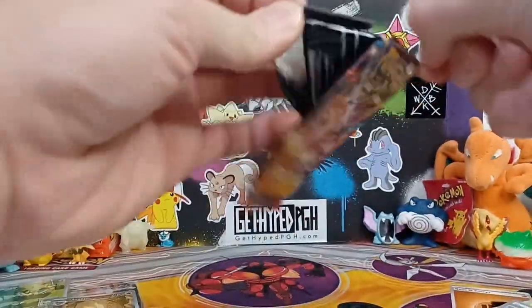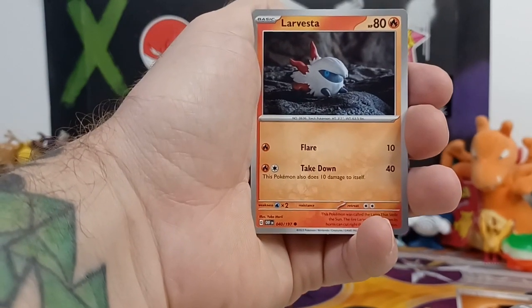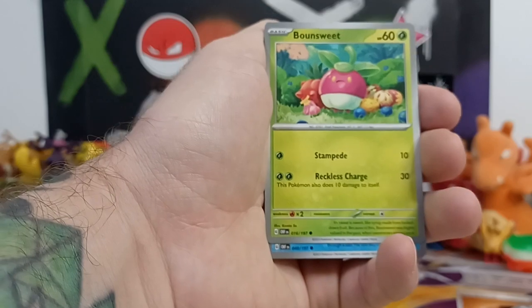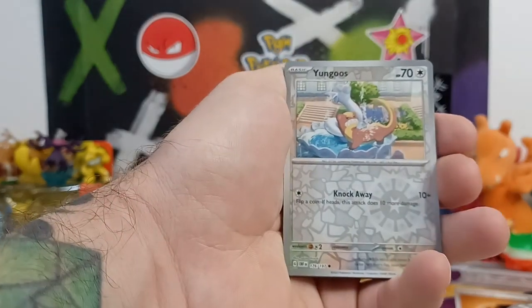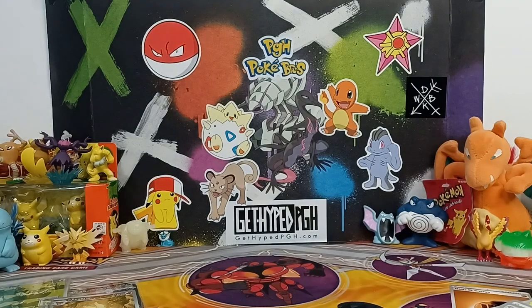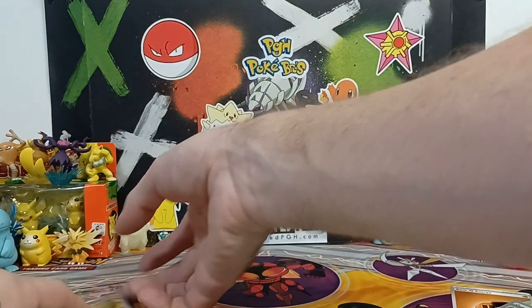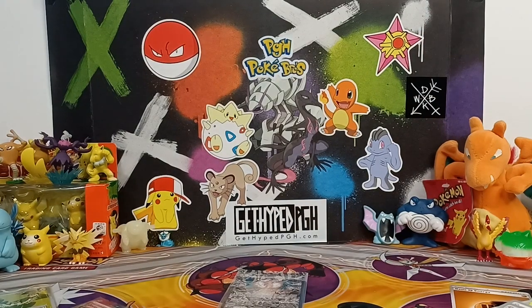Last pack — thank you all for stopping by and checking out this video. You were here when we pulled that special illustration Charizard — didn't expect that on the first pack and I'm thankful for that. Can we add a second Charizard to the collection? Another Nine Tails, Houndstone, and Swalot into a Geta. Unfortunately only one Charizard for us today, but if you get one, as long as you get the best one that's all that matters. Hope everyone has a great week — I'm Ryan, I'm Darius, and we are the PGH Poke Bros. We'll catch you on the next video!